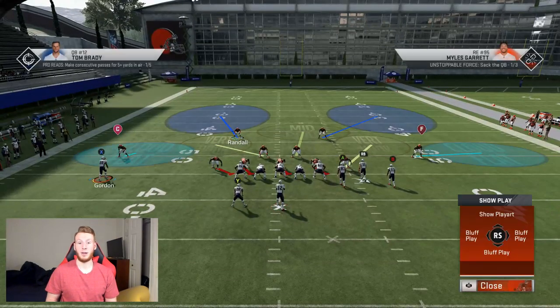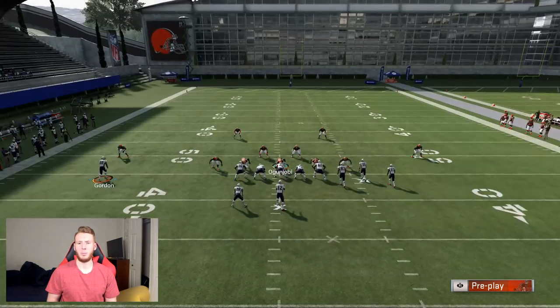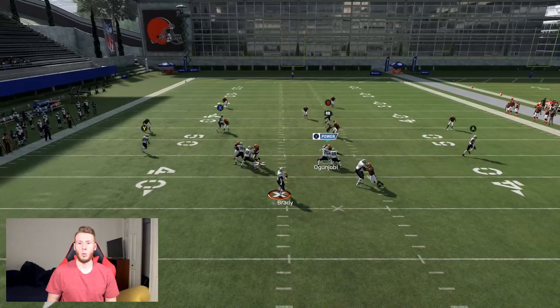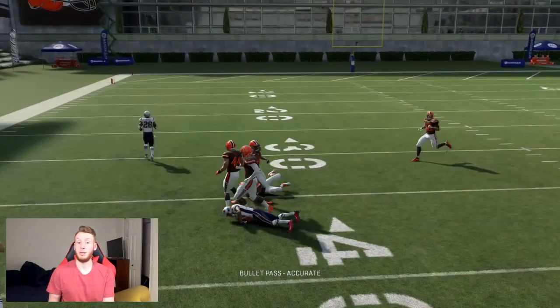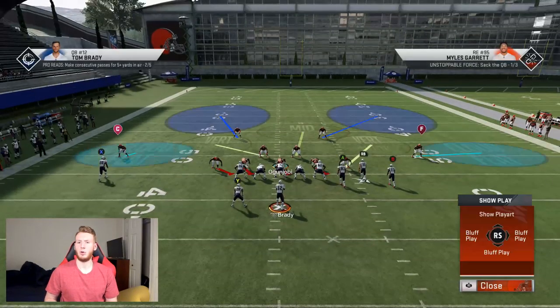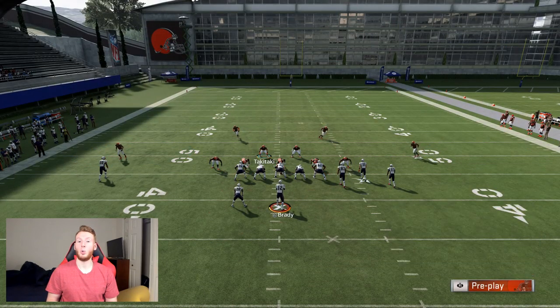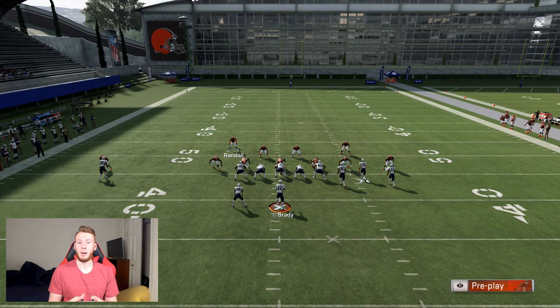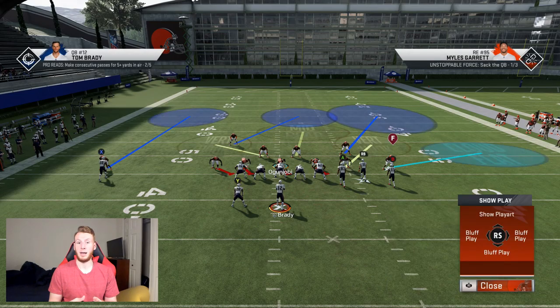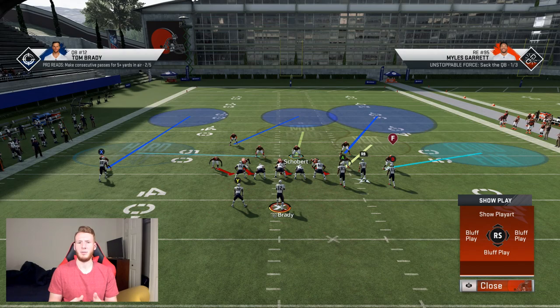I'll show you that one more time and then show you how you can stop both stick and mesh post. Now we're going to stay in our Tampa 2, but we're going to start quick adjusting. I'm going to put my outside corner in deep third and my middle safety in a deep third. Now you have kind of a cover 6 look because you have the two deep thirds. They usually would be deep quarters in cover 6 but it still works. And then you have the deep half on the right.